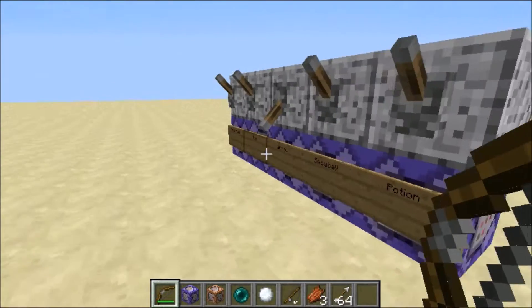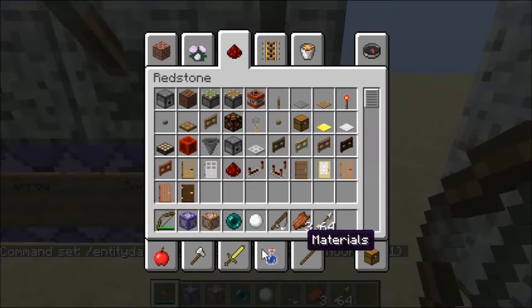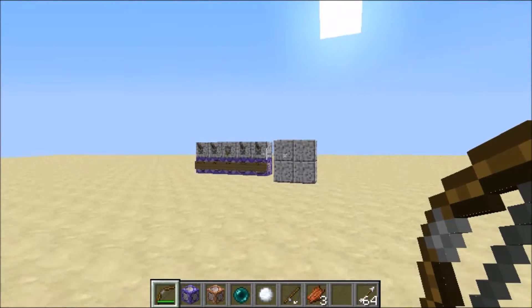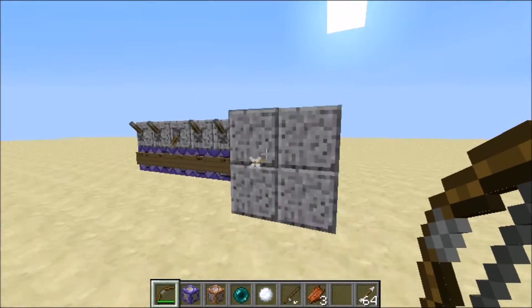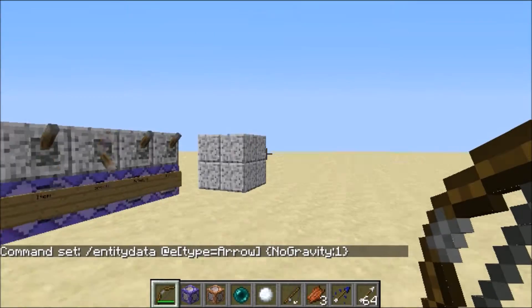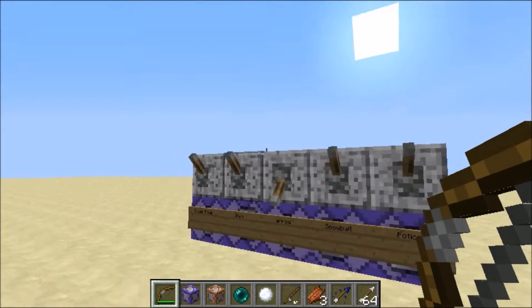It'll work with that. You can do spectral arrows too — this is the command for it. You just do this, and when you fire a spectral arrow, it'll work. For tipped arrows, just use 'arrow' instead of 'spectral arrow,' because 'arrow' will work on tipped arrows too. That's it for arrows.